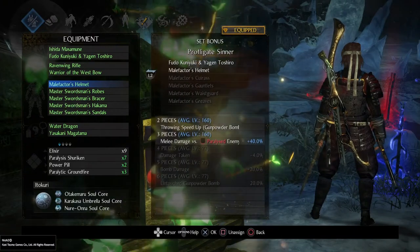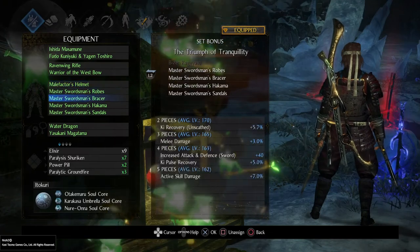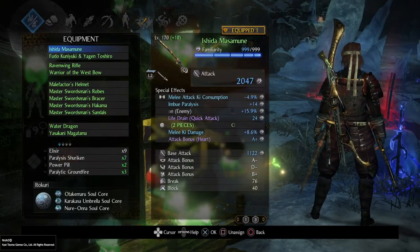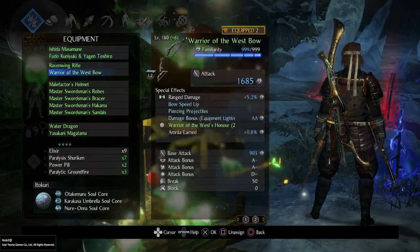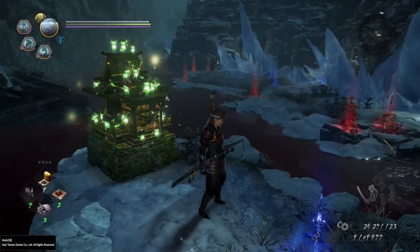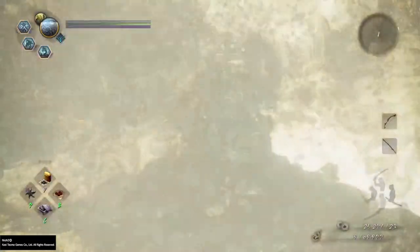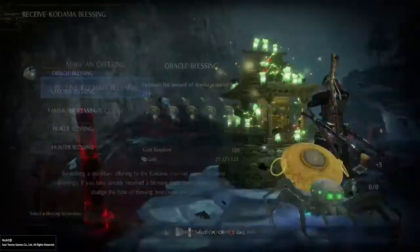We've got a set bonus from Prolificate Center, which gives us 40% damage on paralyzed enemies, and I've stacked that on with some charms and stuff, and my weapon is kind of disgusting at the moment, but as you can see the damage output is very nice. There's more paralysis there as well, but then you can just go jump into the Ninjutsu menu and get the Paratic Groundfire, and what you can also do is temper your equipment to get it to operate on there as well, and of course you can get the Kodama Blessing for equipment to operate.